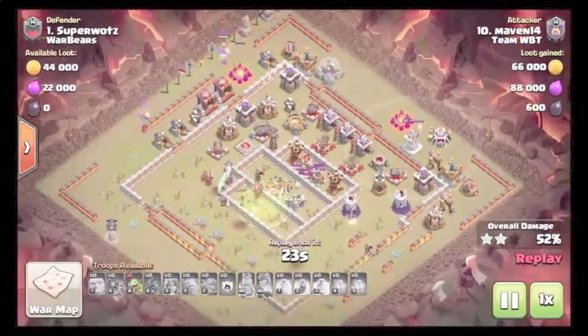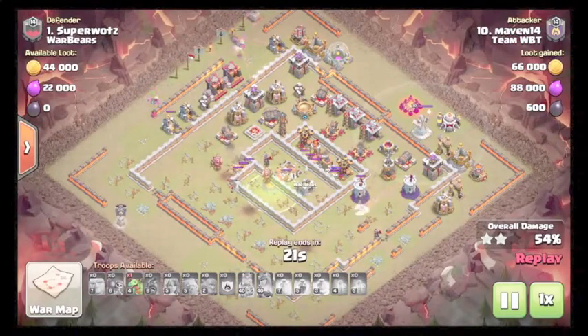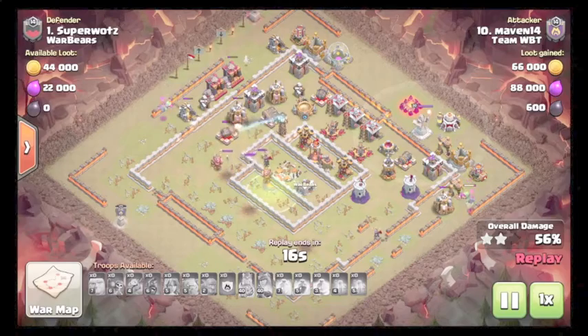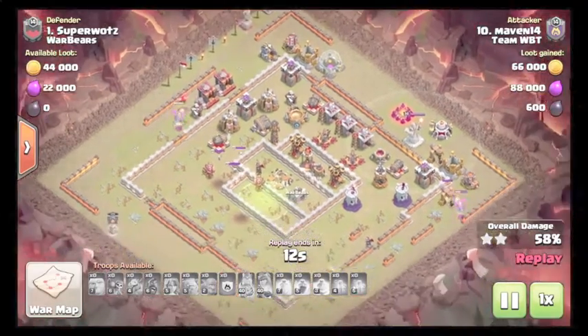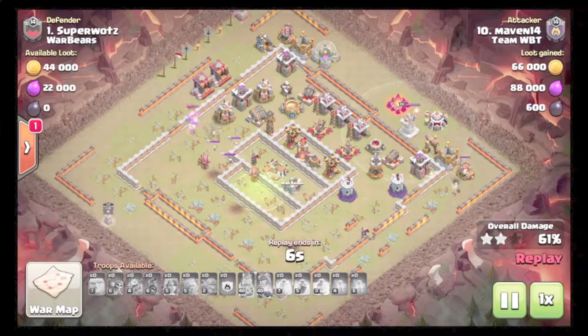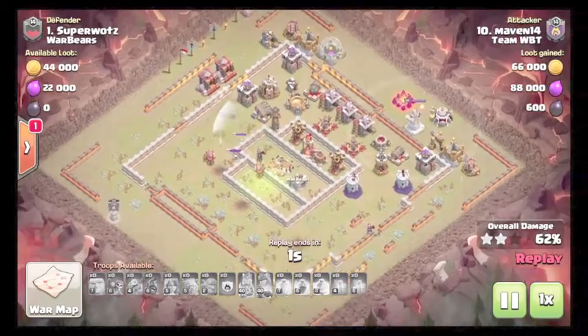Dropping baby drags for cleanup already. Valks are still in the core getting a little extra percentage — won't get much more. Baby drags are gonna get the rest of the percentage. Nice attack by Maven.